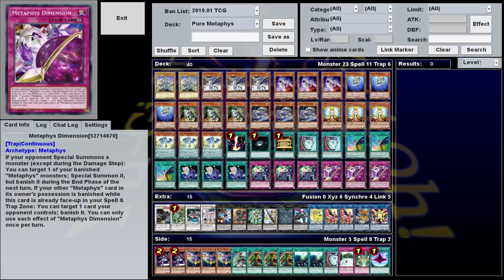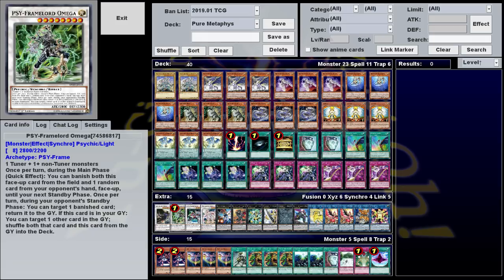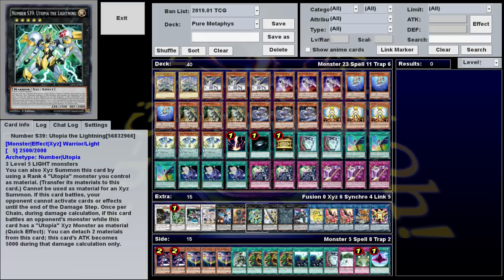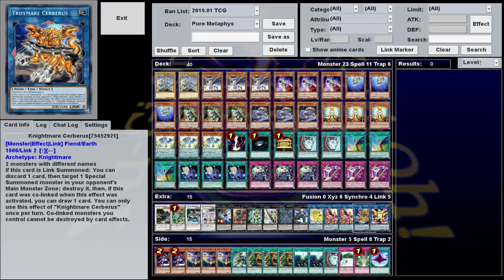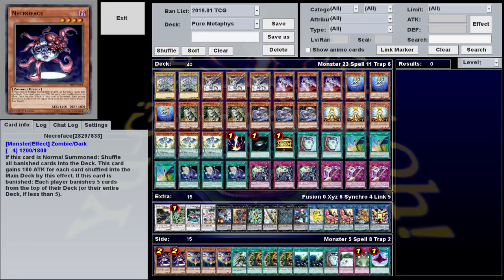Our extra deck consists of two Nightmare Phoenix, and one each of Angel of Zera, Omega, HTS Simeth, Metaphys Horus, Number 38, Red Eyes Flare Metal Dragon, Utopia the Lightning, regular Utopia, Tornado Dragon, Castell, Nightmare Unicorn, Nightmare Cerberus, and Hip Hoshinigan. The side deck I'll go over in a bit.